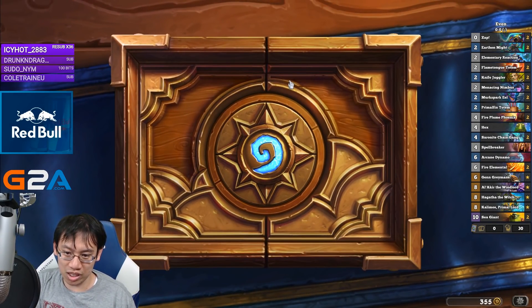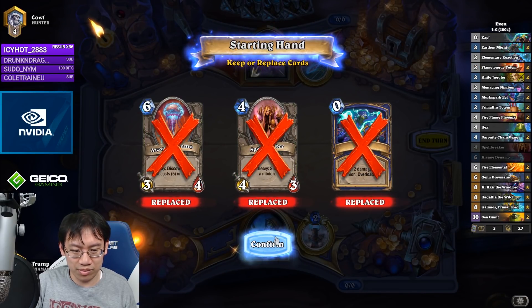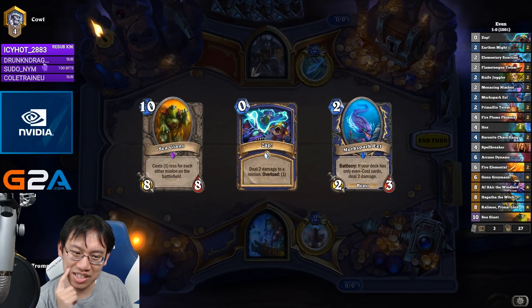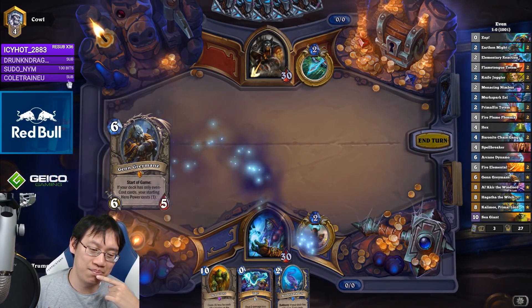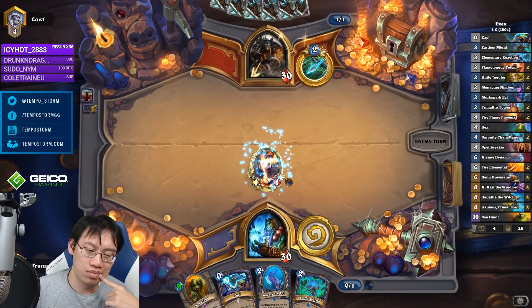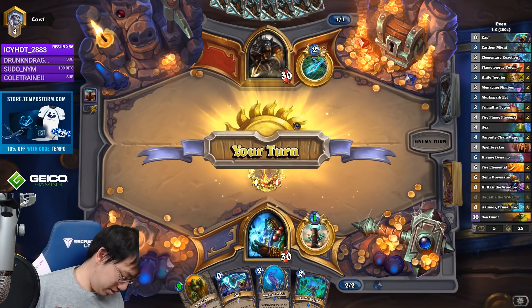Let's just win generally. The madman — what are hunters right now? I'm going to mulligan Zap because I don't feel like hunters actually need to get Zapped. We have turned our curse into our strength. The only good hunter deck is still Egg Hunter — sounds about right.